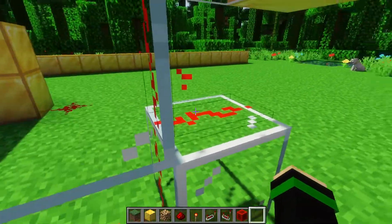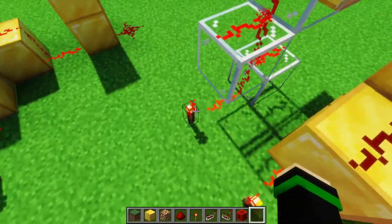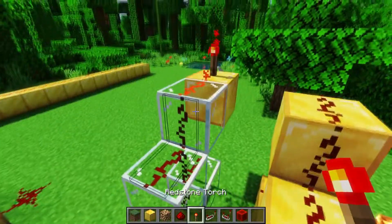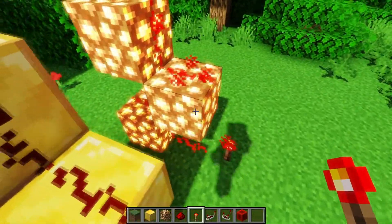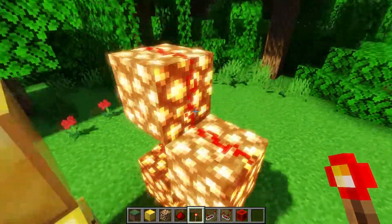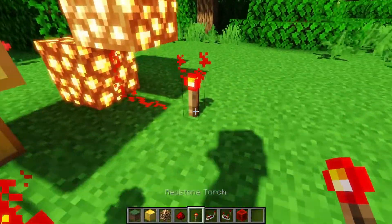However, with transparent blocks it can actually go through the corners, but it can only go up — so this goes all the way up, whereas breaking that and going down won't work for some reason. This goes for any transparent block, so we can also do it with glowstone, because glowstone is transparent, and it has the same properties: you can't go down, but you can go up.